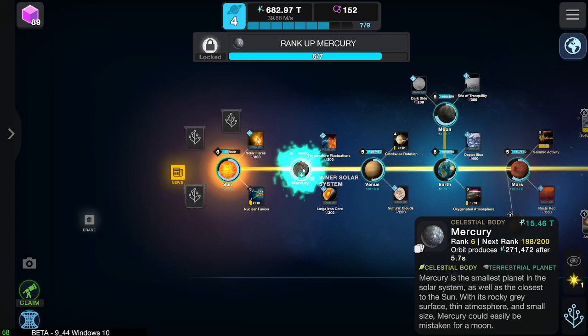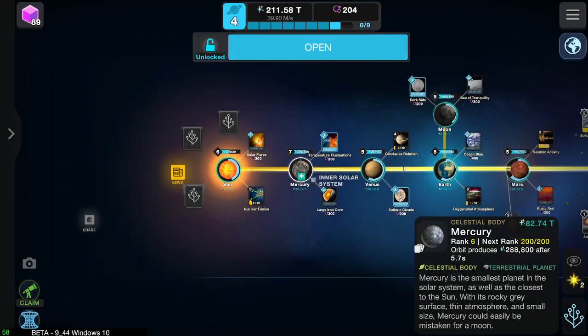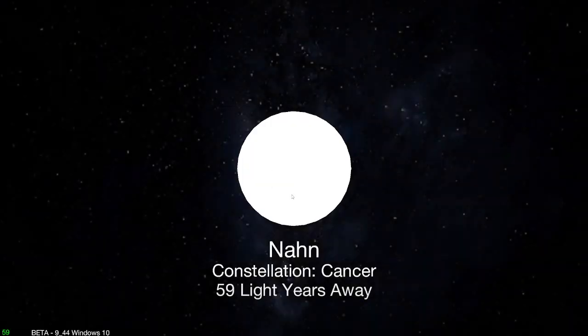Yeah, because we have to get it up to 7. Do we have the funds? We do have the funds, but not really for much more. There you go, another Constellation Fragment. Brilliant. Narn — yeah, I think that's how you pronounce it.